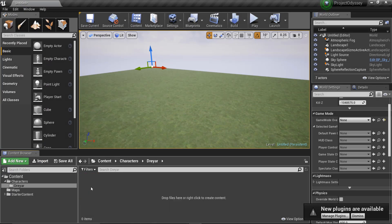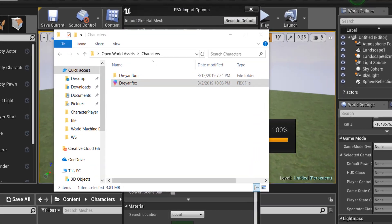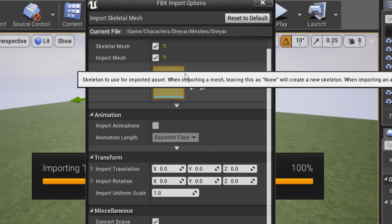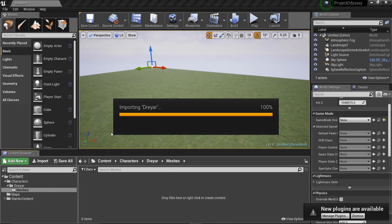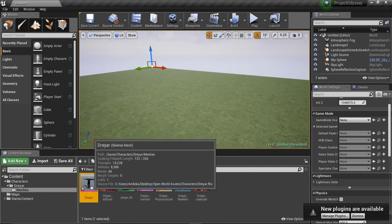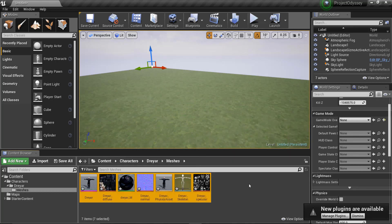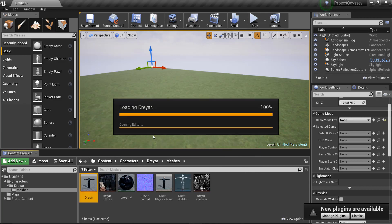Create a new folder called 'meshes' inside the Grayer folder, then click and drag the FBX file to import it. Leave all the import settings to default — don't mess with them or it will create problems and we won't be able to animate the character. Click Import All. It will compile the shaders and apply the material that comes with the character automatically, so you don't have to create a material. Select all the imported assets and Ctrl+S to save.